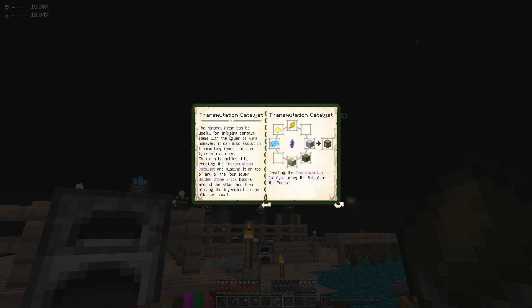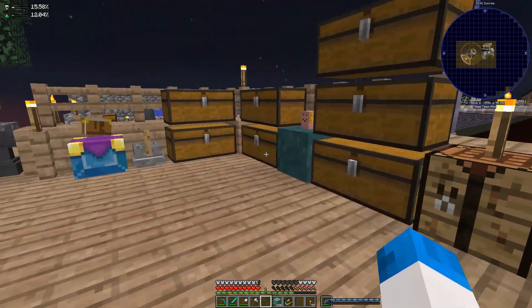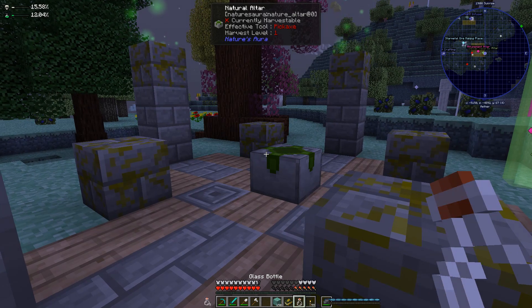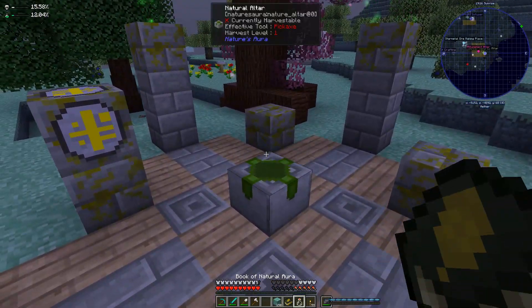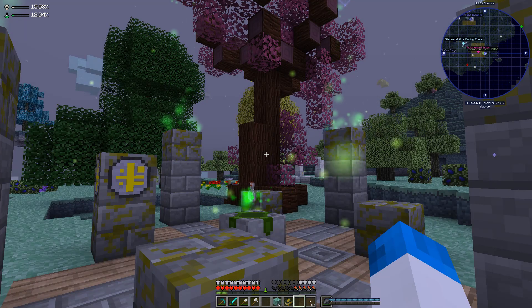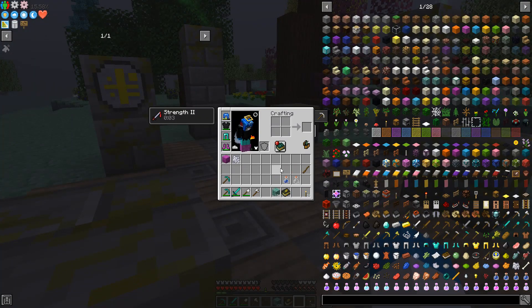Looking at the book here, it says: this can be achieved by creating the transmutation catalyst and placing it on top of any of the four lower golden stone brick blocks around the altar, and then placing the ingredient on the altar as usual. Nether quartz will do — we can give this a try. A glass bottle will turn into a water bottle — I think that might be the easiest one to give it a whirl with. Transmutation catalyst in hand — let's see if a glass bottle will change. If we put the transmutation catalyst on any of the bottom ones as it's told me to — ah, now it's actually working, guys! Oh my goodness — look at the state of that tree! We really are going to have to come over here and plant some more. That's working — we figured out how to do it, guys!